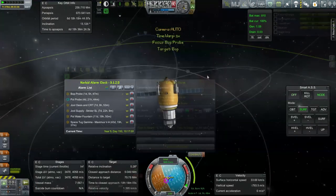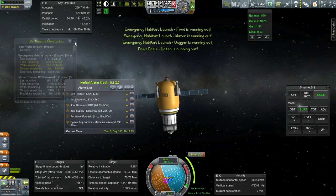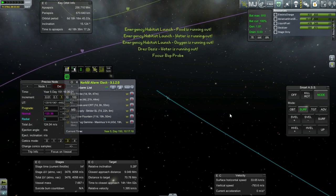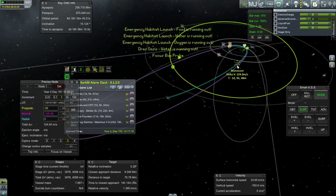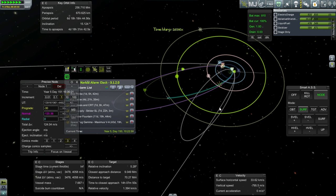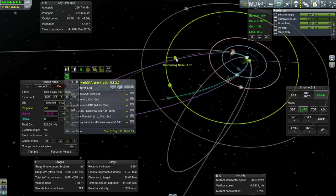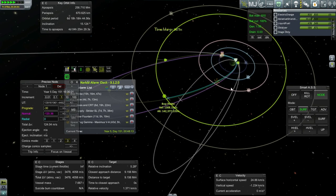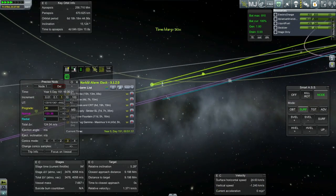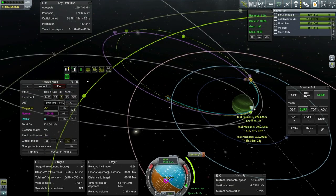Let me take another look at the BOP probe while I'm here. I think we can do its maneuver. Let me just check on the emergency habitat again — 30 days for them. One day and five hours for this maneuver. We've got a Leif encounter to deal with. I thought we were going to get a BOP encounter out of this. If only we had been at the right inclination we would have really hit BOP right there. Let's pay close attention to make sure periapsis around Jool doesn't get too low, periapsis around Leif doesn't get too low, and maybe we can come up with a BOP encounter.